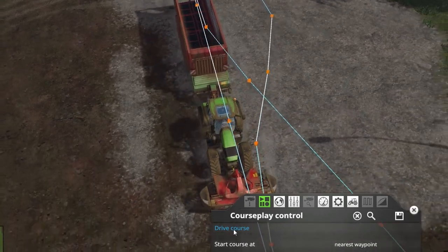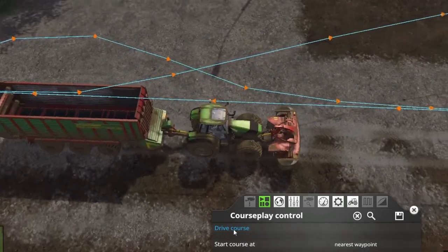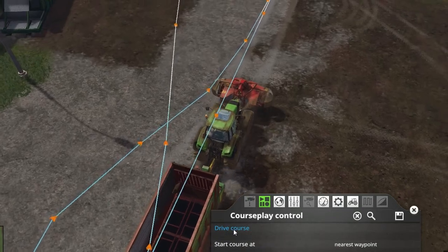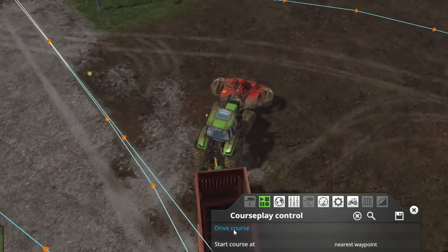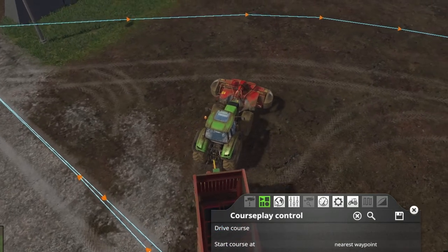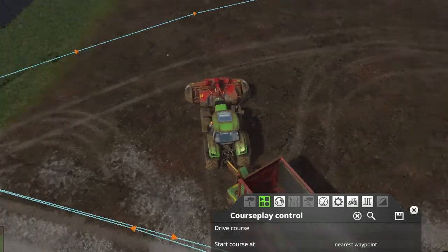I didn't leave enough grass in there, but it doesn't matter — I can still show you this. You see it worked fine in grain transport, and it will do the same in combine mode. Now let me show you what I figured out the problem is in field work mode.